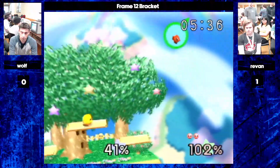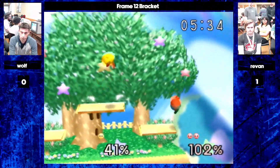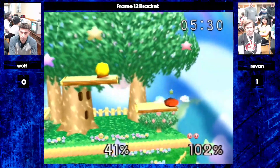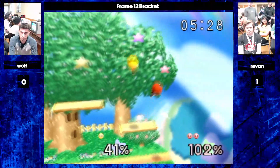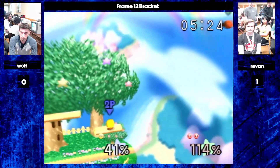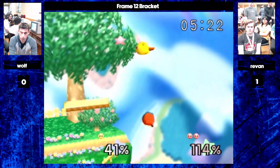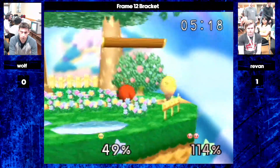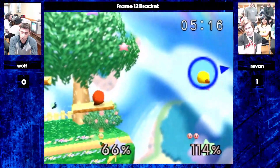But Wolf doing a good job fighting over the top platform now — owns that height. Revan gets a little too aggressive. Still has most of his jumps. Nice fast fall. But Wolf is just a little too patient, I think — doesn't pressure the ledge.